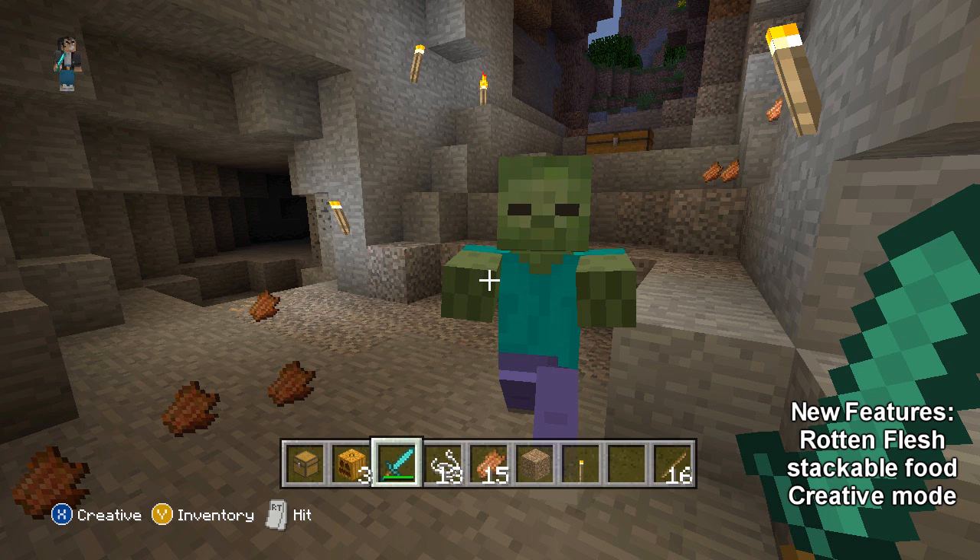They're not in creative mode in this image, so you can see the hunger bar next to the health bar. In image number three, you can actually see that zombies drop a food called rotten flesh. I do believe rotten flesh does heal your hunger, but I think you lose health as a consequence. So you can't eat too much rotten flesh or it will cause you to die. Zombies also drop meat, but it's pretty dangerous to eat — though you can eat it if you want.